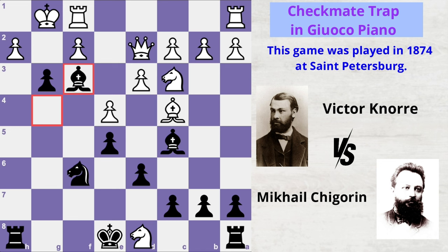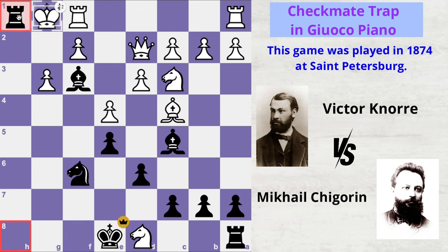Why? Because black is now threatening checkmate in the next move by capturing the pawn, and there is nothing white can do to save the game. If white captures the pawn, then rook h1 is checkmate.